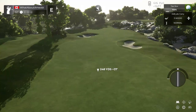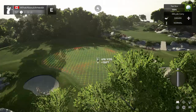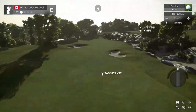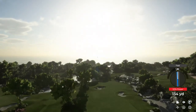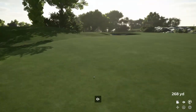Right away we're met with a decision about these bunkers — do we go at it? At 419 but into the wind? No, this is a 3-wood. We hit 3-wood, keep it in play, and then we hit an iron up onto the green and it shouldn't be that long.